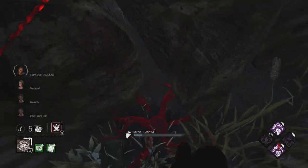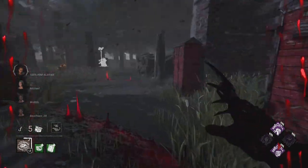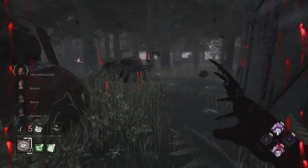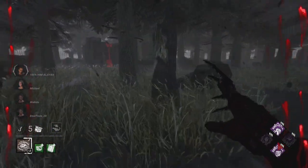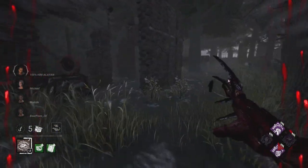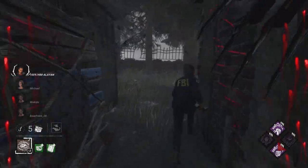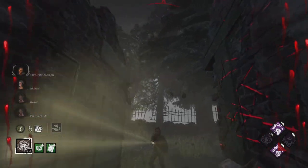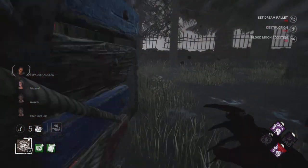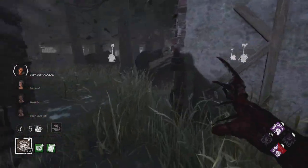Off the bat we have Corrupt active so we can get a good start. We see Nia just standing on the hill — we're not really focused on them, they're not on a generator. But these two over here are next to the generator, so that's what we want to get into chase with. We swing immediately so we can just push that pallet out, but with a build like this we don't really have a lot of chase potential.